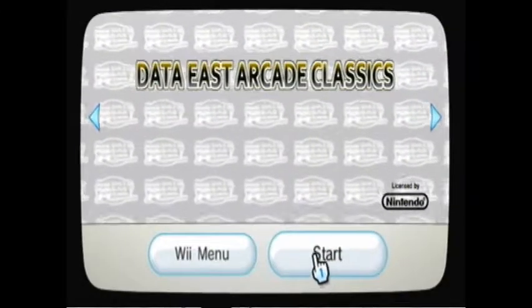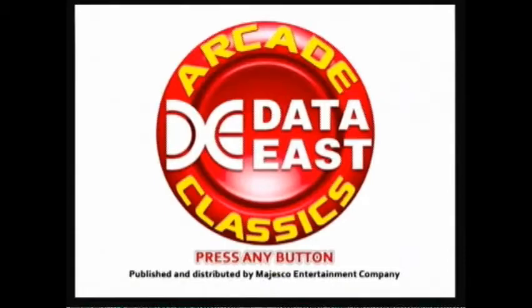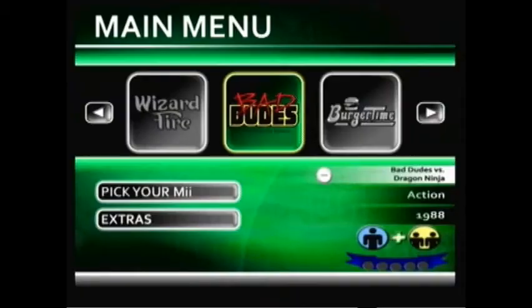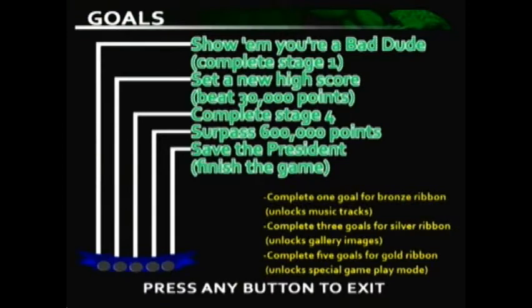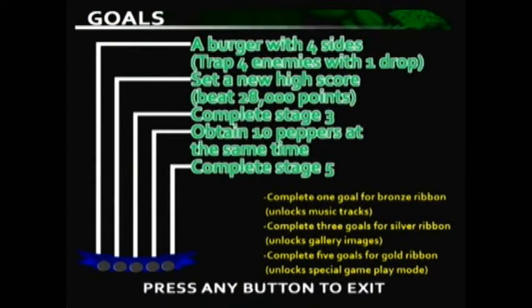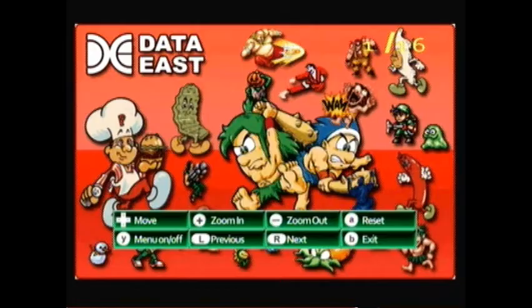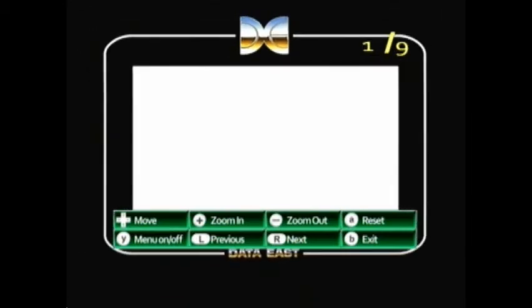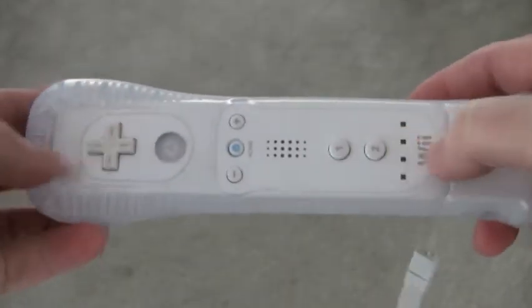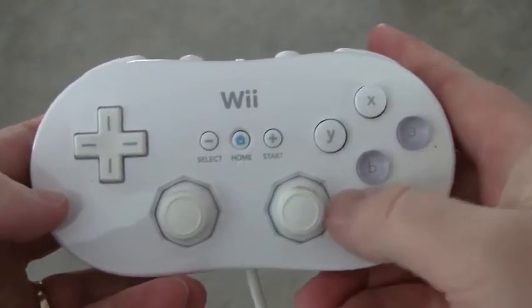The package includes 15 classic arcade games, and the presentation is very plain with no-frills text menus. But this isn't a lazy compilation. Specific goals for each game have been implemented to encourage competent and thorough play. Earning these achievements also unlocks bonus features like background music and vintage arcade flyers and cabinet artwork. Most of the games can be played with the standard Wii remote held NES style, but the GameCube controller and Classic controller are fully supported.